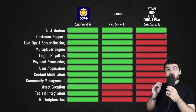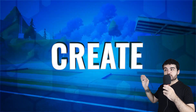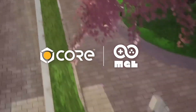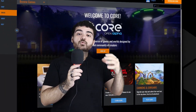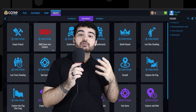Oh and get this — people have been able to buy their dream houses and cars using their revenue share from being a Core developer. And right now Core is hosting the Anime Jam with a $50,000 prize pool, so create a world or a game inspired by your favorite anime. Click the link in the description to start your game development journey, now with a very fun and intuitive starting point that you can even turn into a very profitable career.